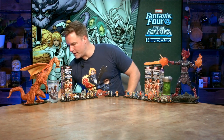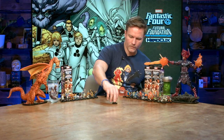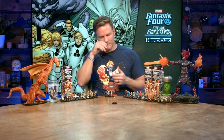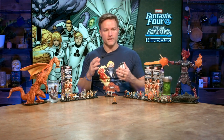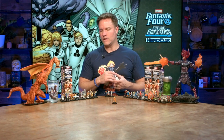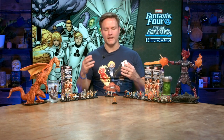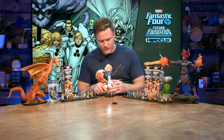Let's start with the Human Torch Skrull. Fear Itself — that's what I was looking for, sorry, I was blanking. I kept wanting to say Original Sin. The Fear Itself storyline is where the Thing turns into Angrir. That happened throughout the run of Future Foundation as well, and it would be really cool to have him in this set — that would go hand-in-hand with something like Susan, Queen of Atlantis.